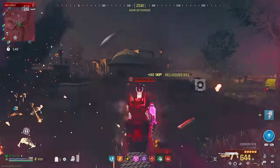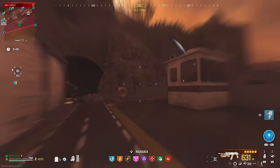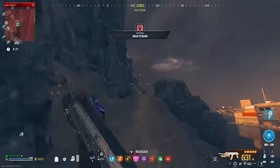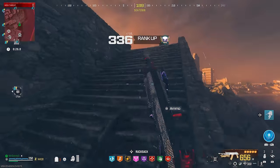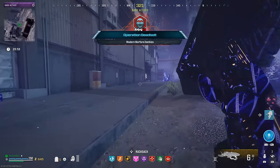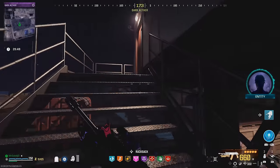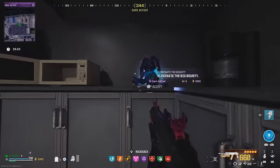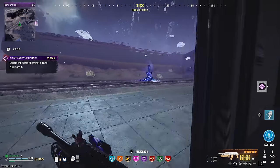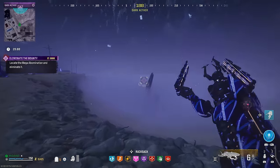Looking at where the storm is and where the worm's going to be, I'm actually quite nervous, because I couldn't hit the Mega Abomination with the flamethrower from a fairly short distance. So it's absolutely pointless to attempt the worm — we'll take this into the Dark Aether instead. There's a bug right now where going into the Dark Aether counts as not exfilling, tanking your containment level — that needs to be fixed ASAP. With the flamethrower being so broken, this is going to make Elder Sigil runs extremely easy.